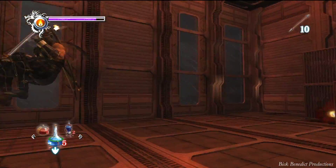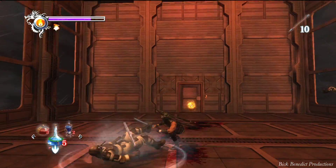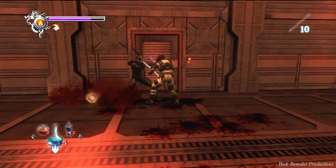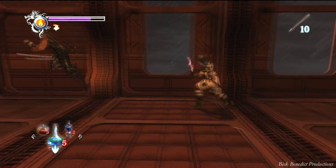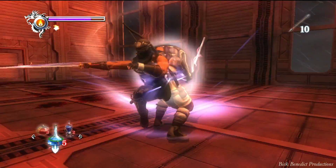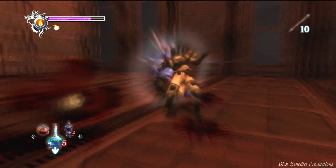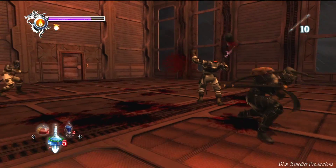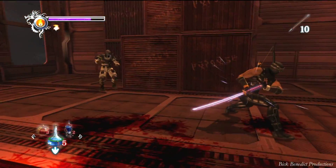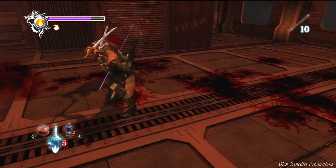On Ninja Gaiden Sigma on Master Ninja difficulty, you have to slay 120 enemies. The reason I don't have the kill count up in the Karma screen is because once you enter a Fiend Challenge arena, it has the original kill count — it doesn't say how many you have left to kill, just how many you've killed. And every time you first access the Fiend Challenge and then leave and save, it never has the kill counter up again. That's really poor design on this game's part.